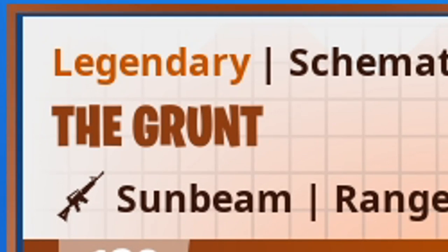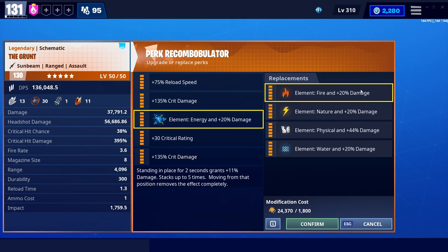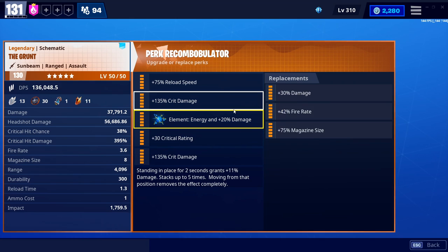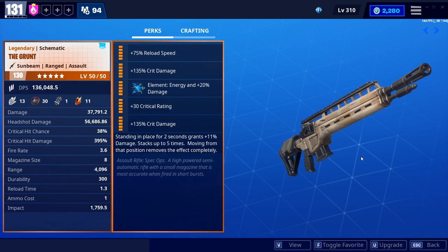I feel like the Huh is a pretty decent, straightforward weapon to perk up. Element is always the same — if you want to have three of these, run them with every element. Physical would be better if you're in Plankerton or lower, but if you're in Canny, late Canny, or playing in Twine, you're definitely going to want to go energy, because physical would be fine until you hit an elemental zombie.